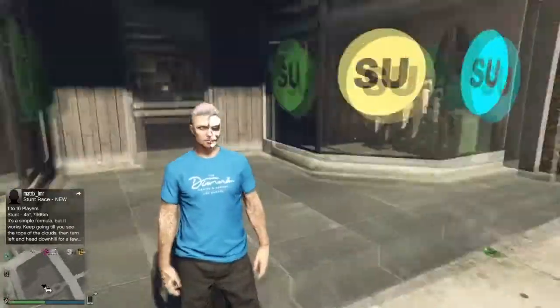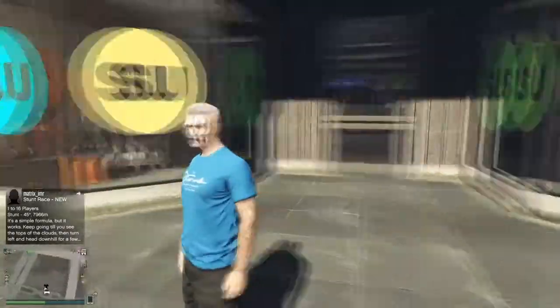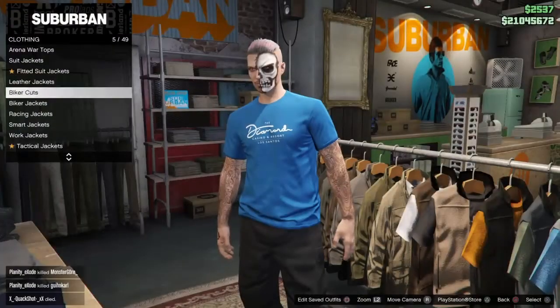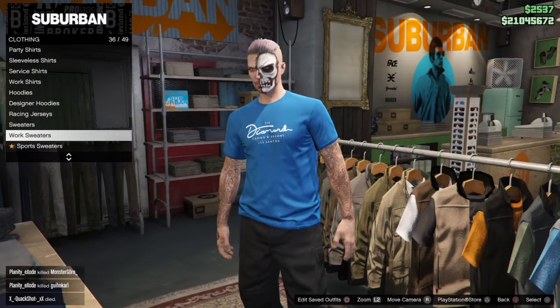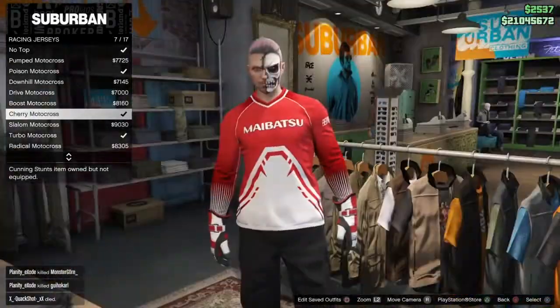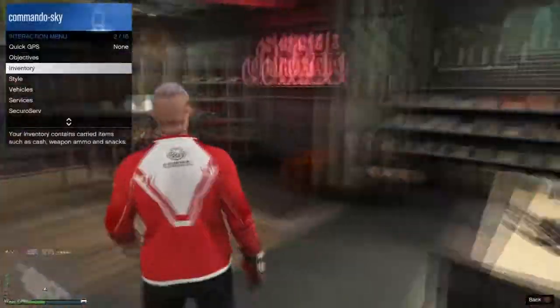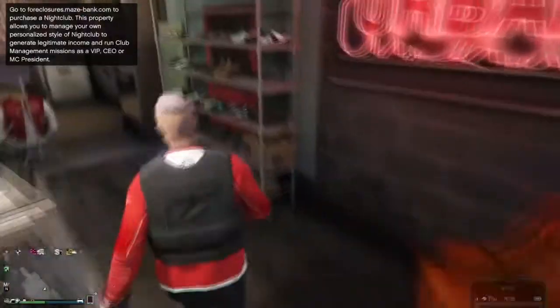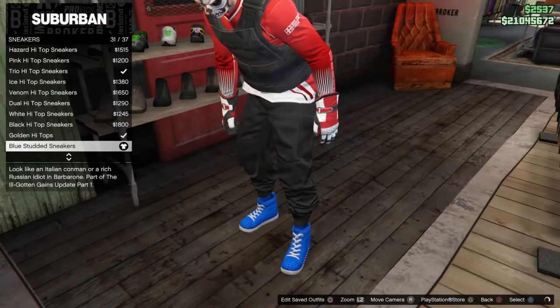You guys already saw the two modded outfits that we are going to create today from the beginning of the video. So let's get into them. First off, you want to go down to racing jerseys and equip the cherry motocross racing jersey. This is the red modded outfit. After that you want to put on the standard body armour.